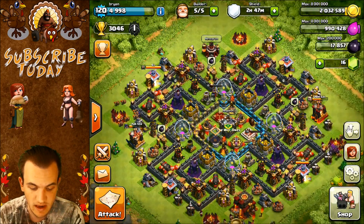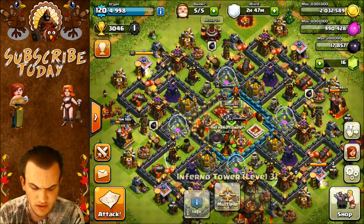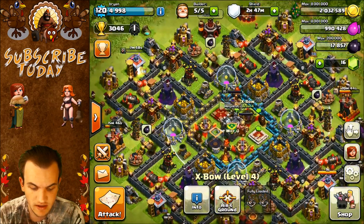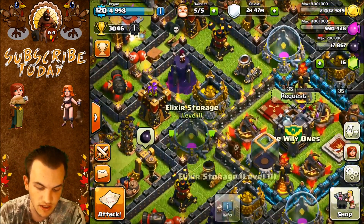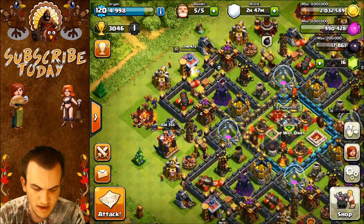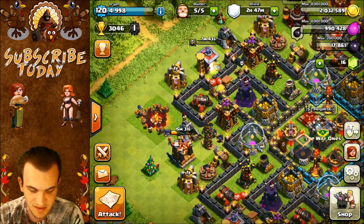Starting off with this base, we have a centralized clan castle, which is great. The Inferno Tower is covering most of the base, stretching up all the way around. And the way it's designed as far as compartments go is just amazing. This base looks great. If you look at the gold storage and the elixir storage, they're in separate compartments, and there's just a whole mess of traps and layers of walls to get through to get to them.